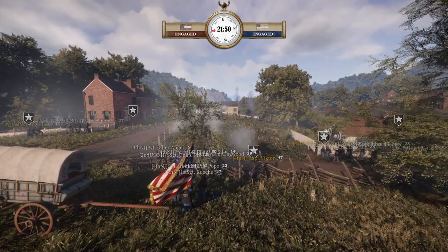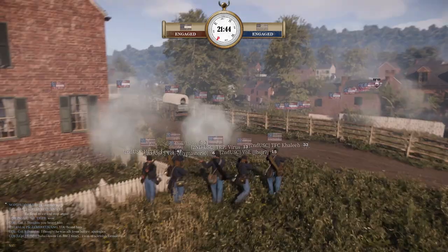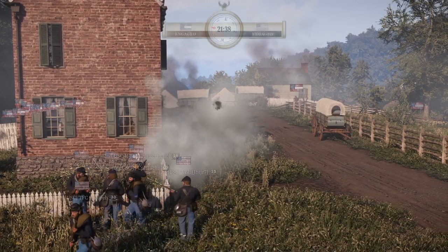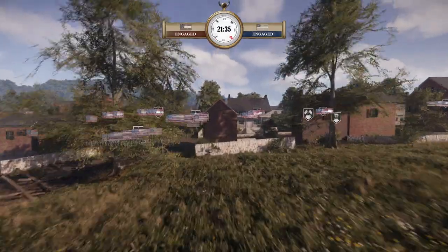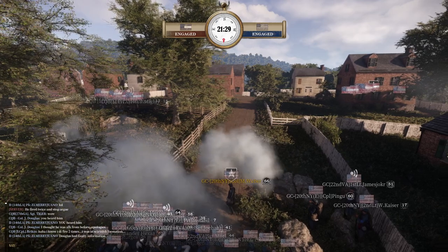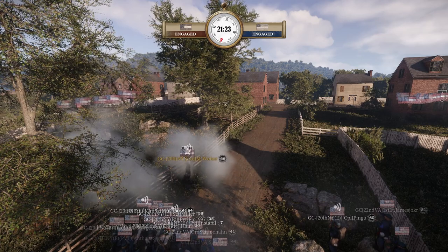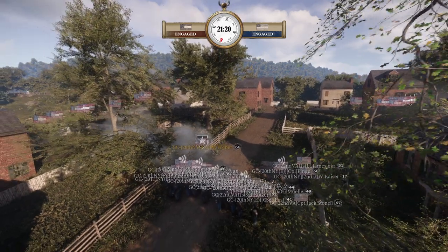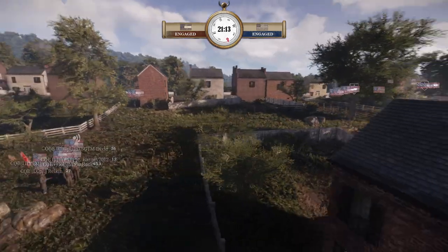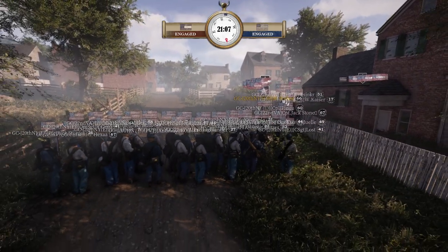On Washington Street, you only know about the house and the house next door — that's how close the fighting is. When you're firing, that's all you can think about — the Confederate 20 yards behind the fence. Another big volley from the GC. The Union is ahead on tickets by quite a bit. There has been no answer to this GC volley from what I've seen.